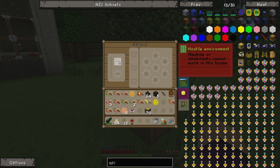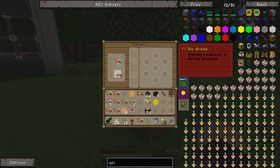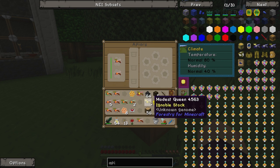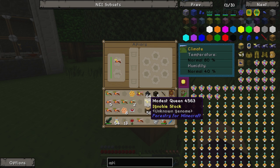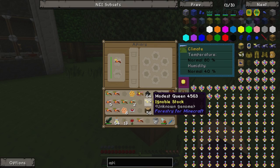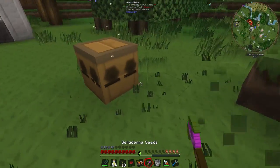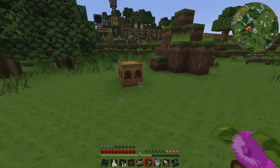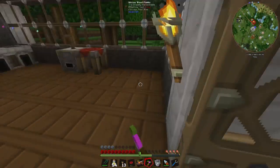Let's try a different one - sorceress and sorceress drone. That one looks like it might be okay - yes, the climate seems to be fine, that one's going to tick down. So maybe the modest drone doesn't work in the biome we're in - maybe it needs to be warmer or colder. It's not going to work here without moving. What I'm going to do now is go ahead and make a few more apiaries, and I'll be back once the first one has reached zero.